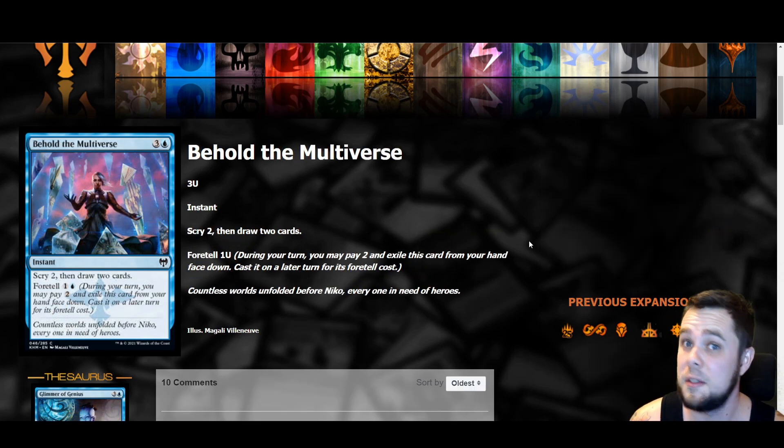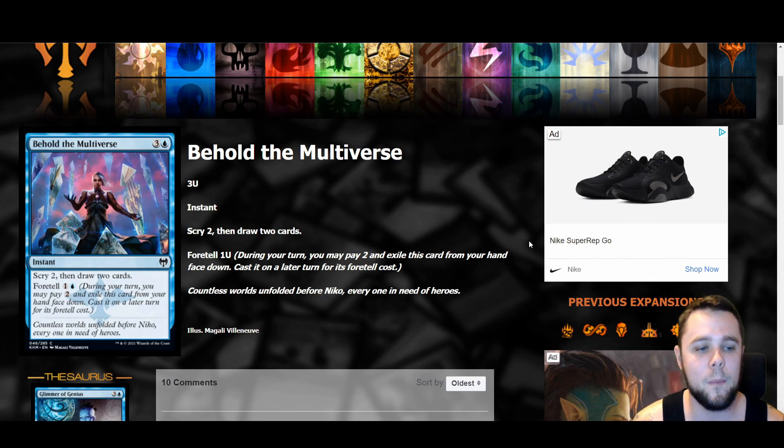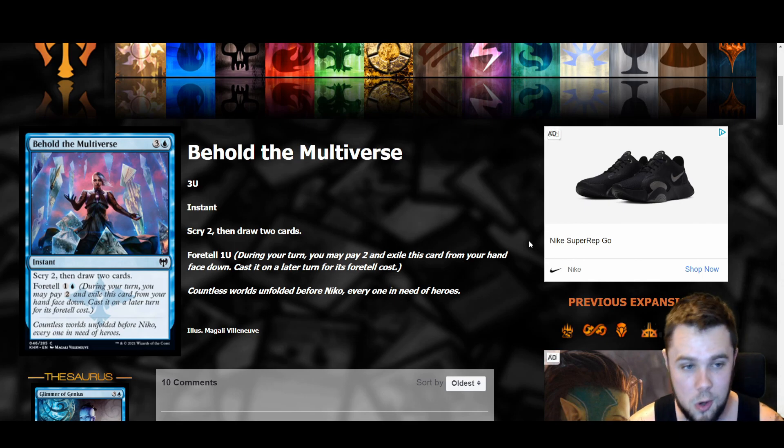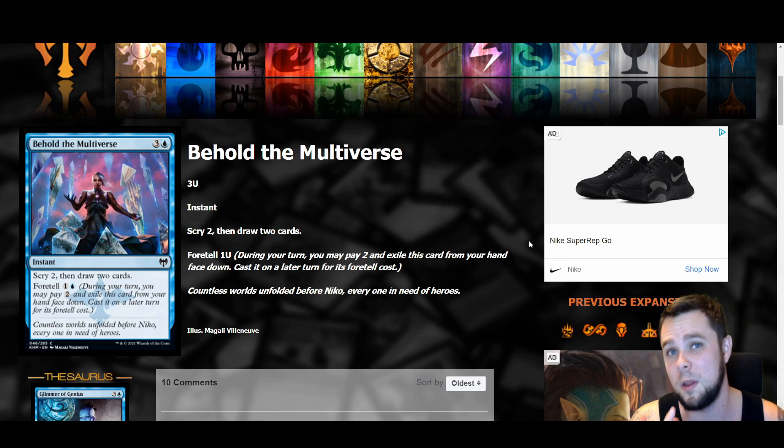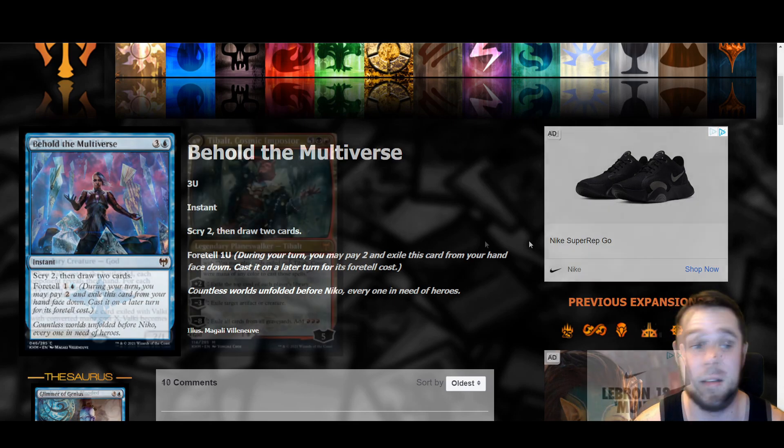Behold the Multiverse is probably one of the best foretell cards so far — a four mana instant that scrys two then draws two cards, basically a Glimmer of Genius. You can foretell it and then just pay two mana to do the same thing. The key reason it's good: you can pay the two to exile it, and then when you have four mana up you can hold up Essence Scatter or Negate, and if you have five mana you can draw cards while still holding up a counter spell. A lot of room to play with. Super good card.